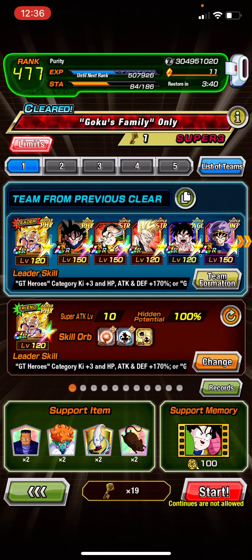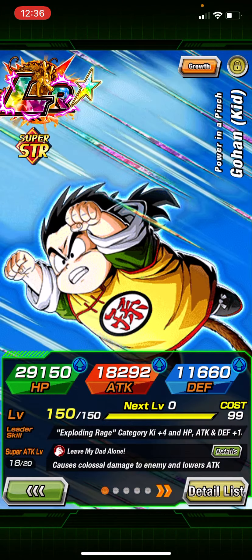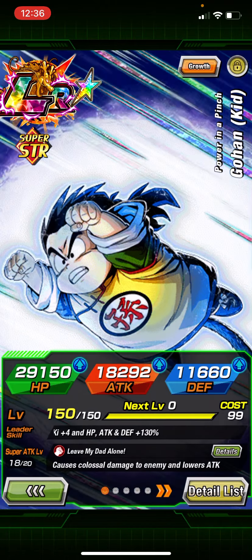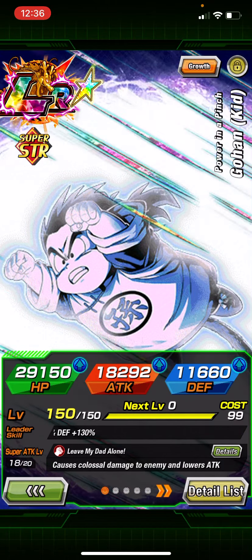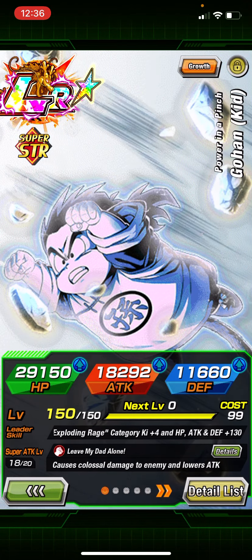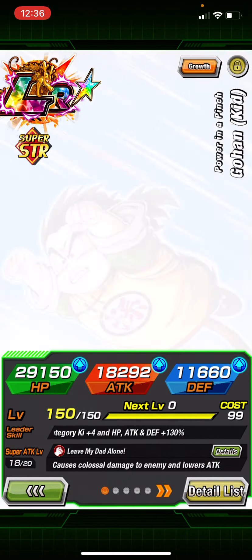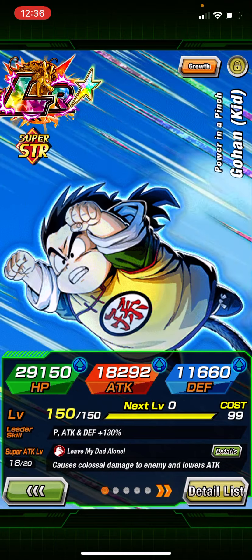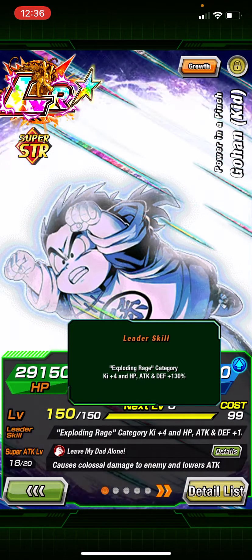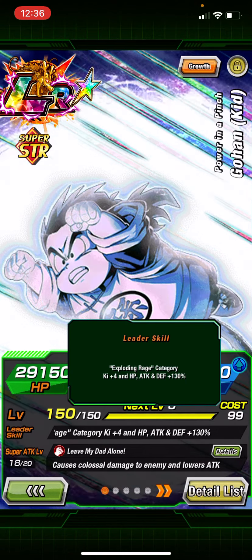So what does Gohan do exactly? He is the newest Prime Battle unit to be released. He's one hell of a grind, but I'd say it's worth it. He's actually a lot of fun and he's pretty dang powerful. His leader skill is Exploding Rage category, 4 key and 130% to stats.